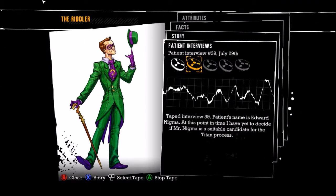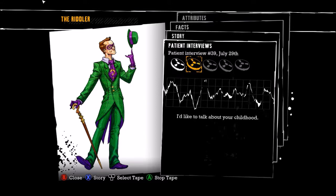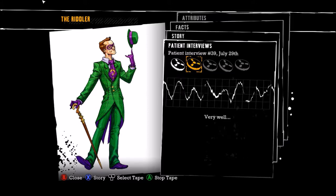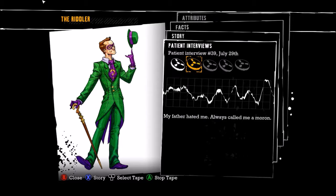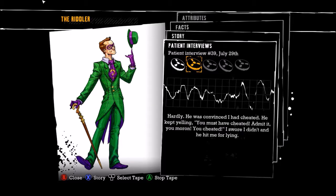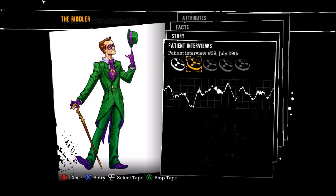Taped interview 39. Patient's name is Edward Nygma. At this point in time I've yet to decide that Mr. Nygma is a suitable candidate for the Titan process. 'I'd like to talk about your childhood.' 'Miserable. Next.' 'By all accounts, that is where your fascination with riddles began.' 'My father hated me, always called me a moron. I entered a contest at school — a $20 prize for an almost impossible logic problem. I won of course.' 'And that pleased your father?' 'Hardly. He was convinced I had cheated. I swore I didn't and he hit me for lying.' 'I'm sorry to hear that, Edward.' 'Don't be. He was right.' And there we have more Riddler backstory.